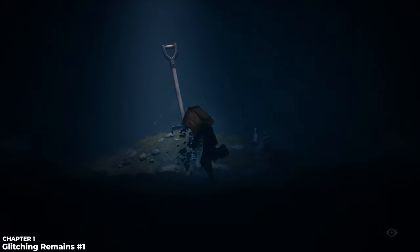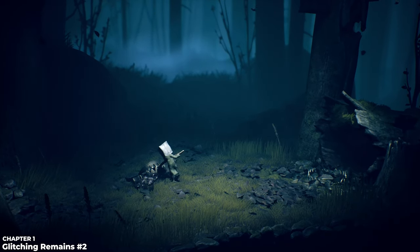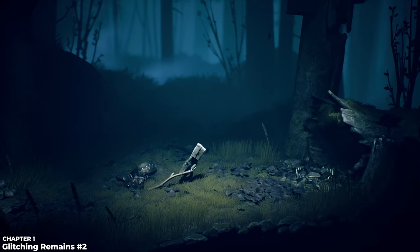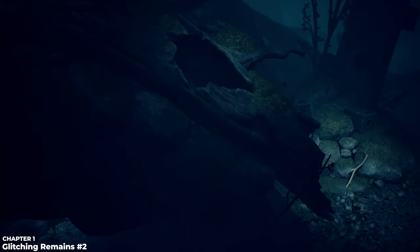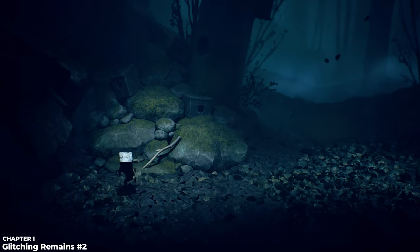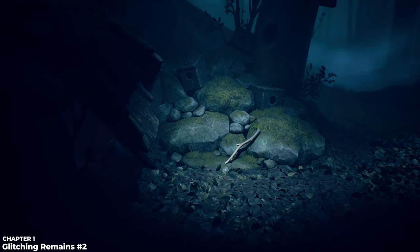There are four glitching remains in chapter one along with two hats, and there are other trophy opportunities I'll point out along the way. You can see I'm pulling out a stick to trigger a bear trap — another trophy is for completing this first section and getting to the house without triggering any traps. When you go down this log you'll fall into a pile of leaves; crouch using L2 and then go behind the log to find the second glitching remain.